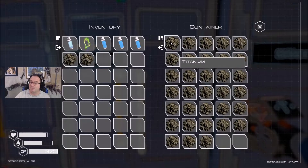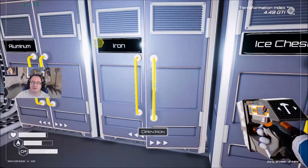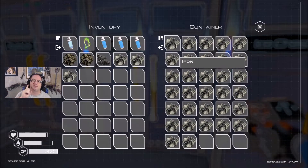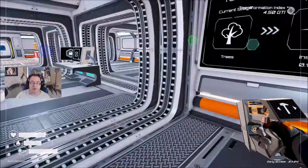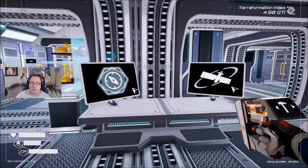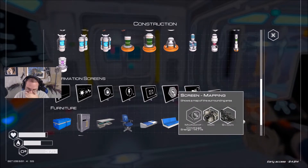I want to bring enough materials to slap down the living compartment and base compartment, which as I recall is three iron, two titanium, and one silicon. We should be able to find stuff immediately in the area — should being the operative word. I will plop down what I have and rebuild it with resources around the area, so I always have an emergency setup. I also want to be able to put down mapping screens everywhere.